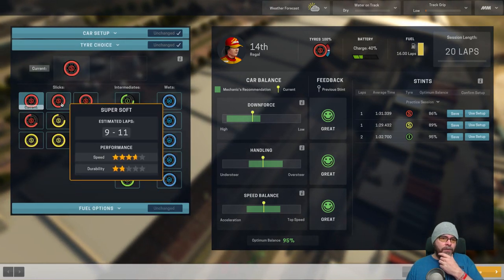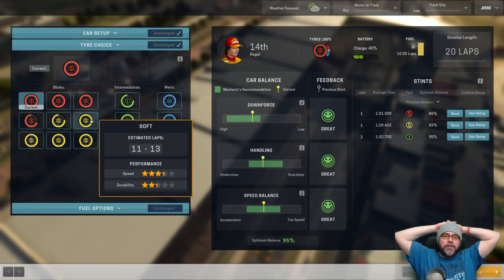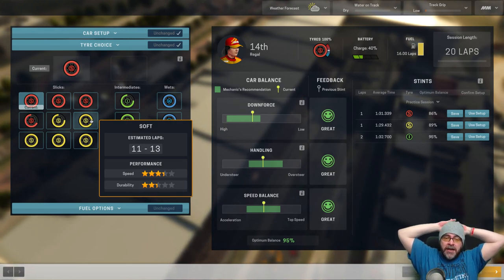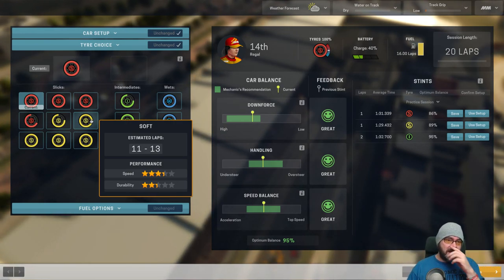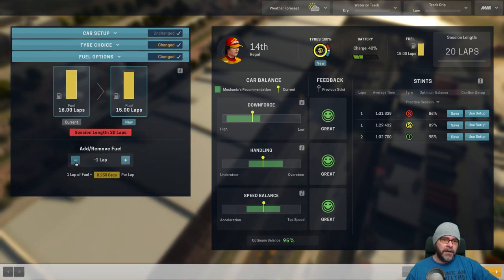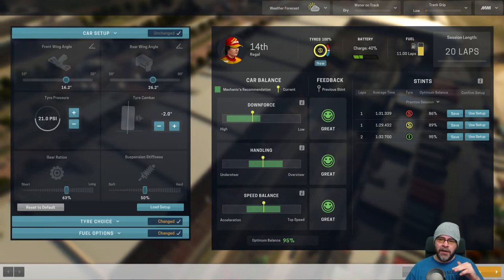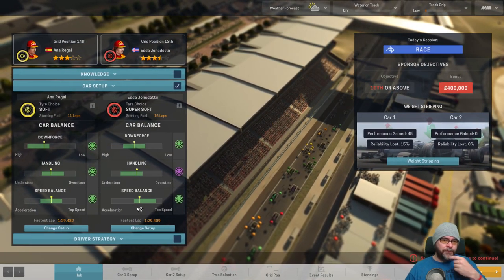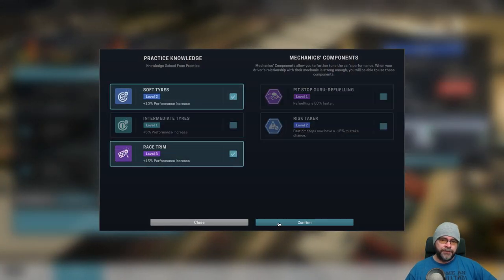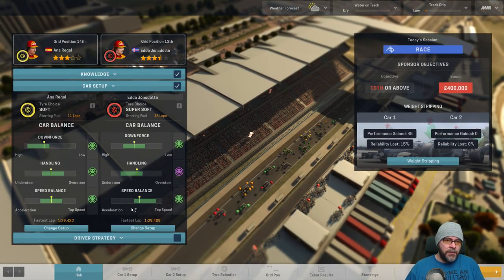20 laps - what can we milk out of these tyres? I'm thinking a one stopper - an Anna Regal one stopper special. Surely this is a one stopper race. I think we go one stopper for Regal, two stopper for Edda because she still needs to repair on a regular basis. So we'll give her 11 laps so she can push a little bit - we don't want to risk the engine too much, reliability is not that high. She can go on the soft tyres in race trim.